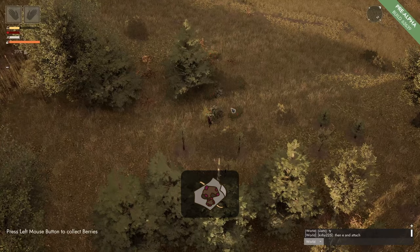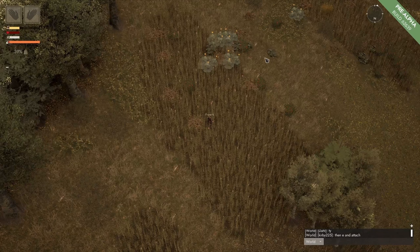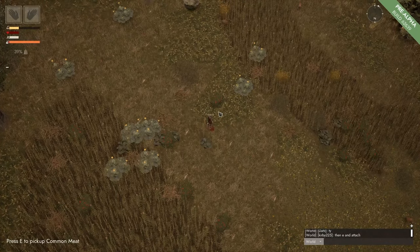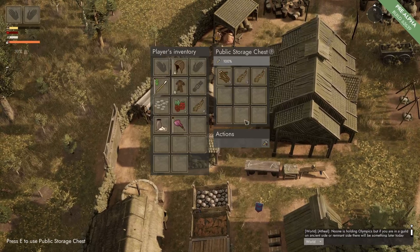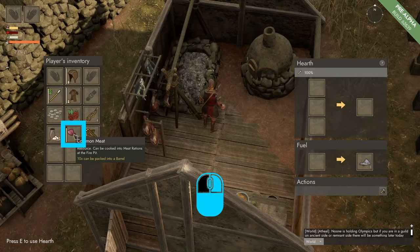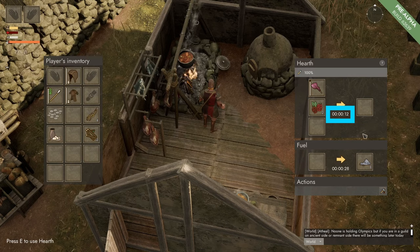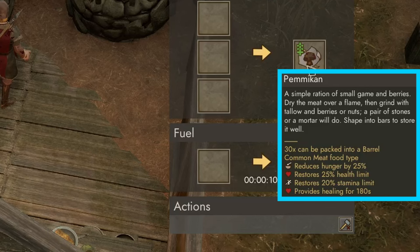Hearth Recipes. To make pemmican we need 2 berries and 1 common meat. So we go to berry bushes and pick some berries, and hunt a rabbit for its common meat. We go back to our town, come to our cook house, grab some fuel, and go to our hearth. We press E to open the hearth and put in the common meat and berries, then add some fuel. It will take 45 seconds to make pemmican. At maximum it will reduce hunger by 25%, restore health limit by 25%, restore stamina limit by 20%, and provide healing for 180 seconds.